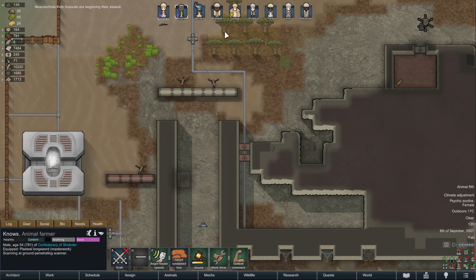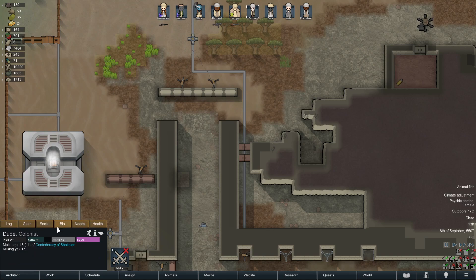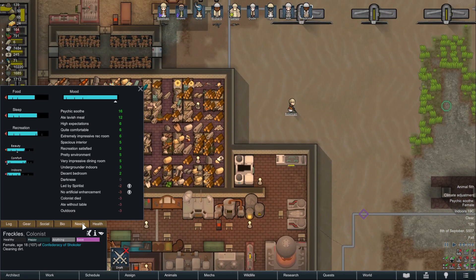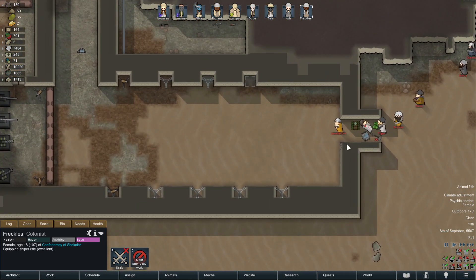I need to set up my people. There are only three people with guns now, which isn't good. Reckless can't have a gun. Let's see what weapon you can have — mid-range, long-range, close. Give you a sniper. Oh wow, that one got killed in an instant.